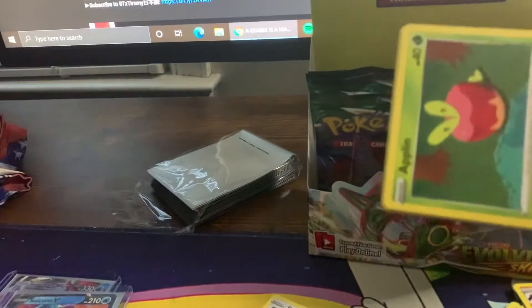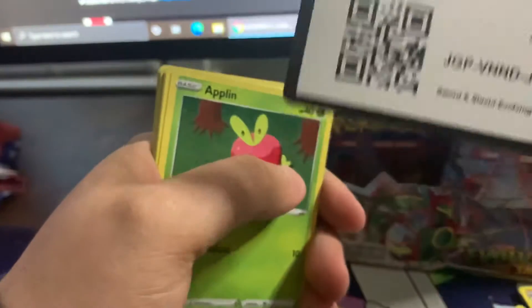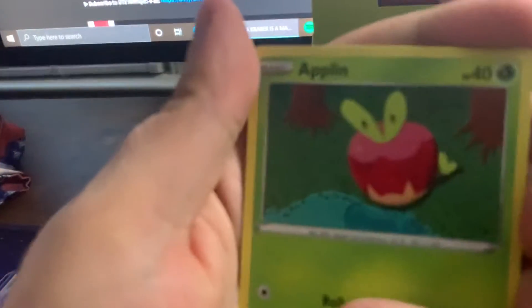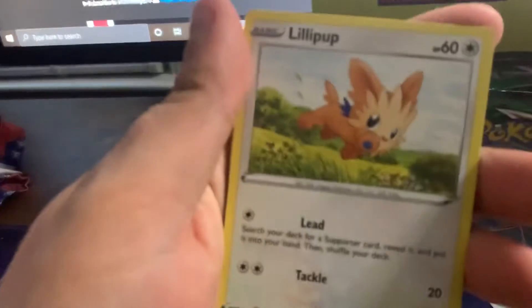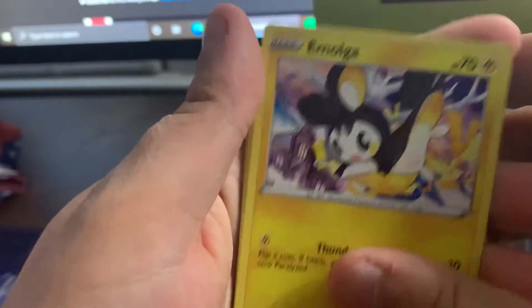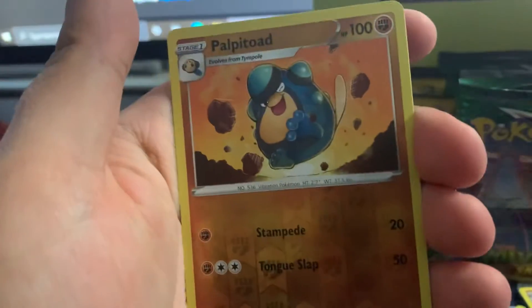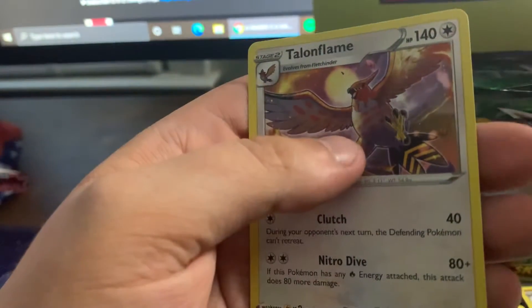If you guys want to see more of these, make sure you leave a like and subscribe. I want to do more of these — I just need more of a community to do it. Apple, Pikachu, Lillipup, Emolga, Tentacool, Leaf Energy, Scroll of the Flying Dragon, Crustle, Swampert, Palpitoad, and a Talonflame. That's pretty cool.